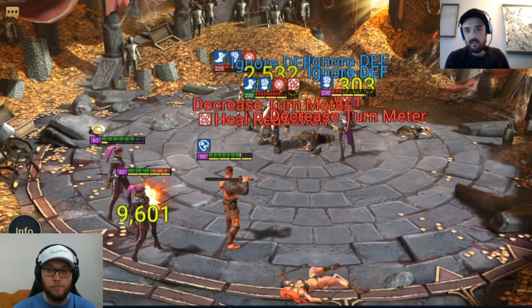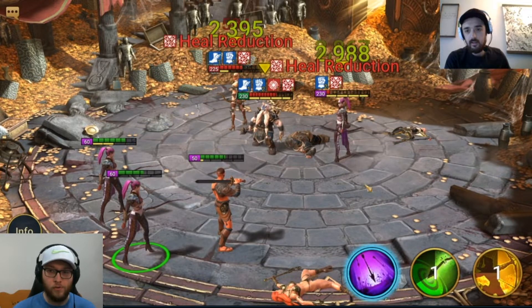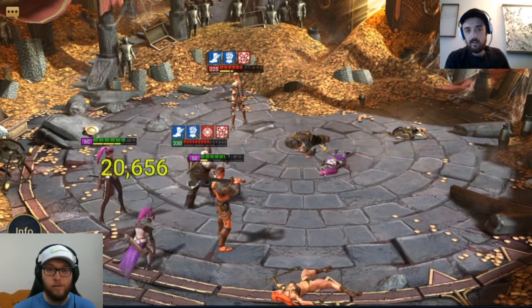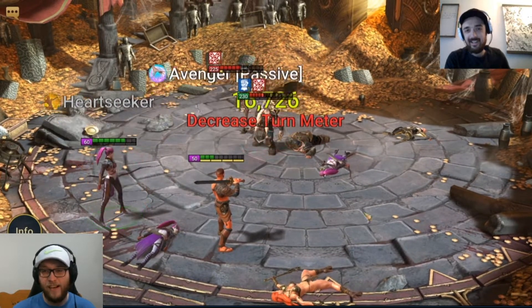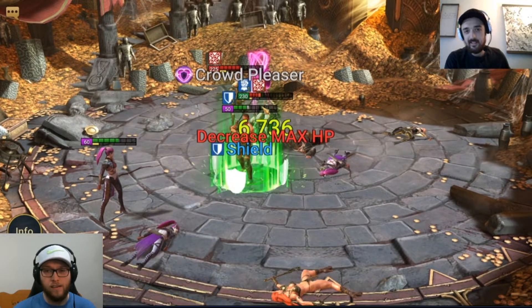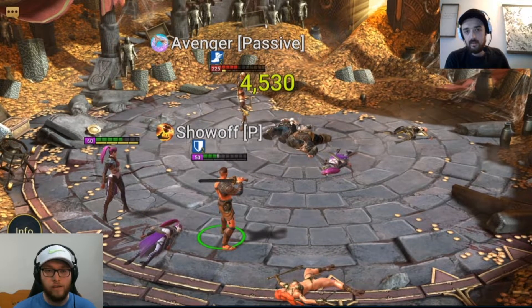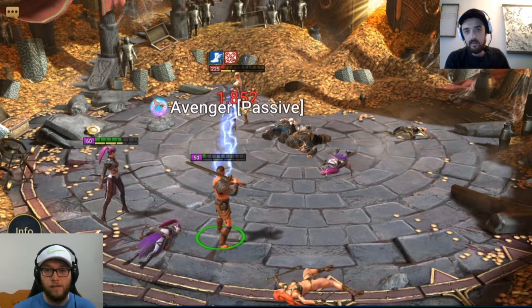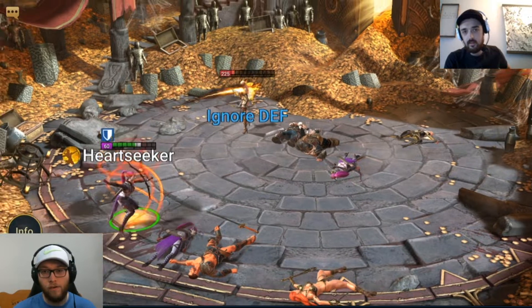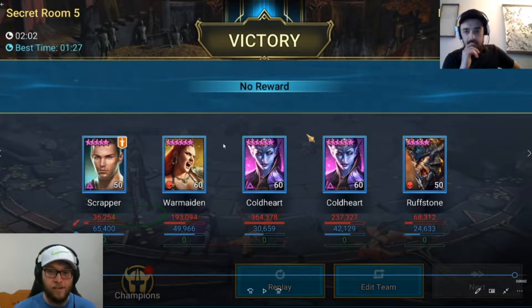There was a 29K hit on my War Maiden — yikes. Scrapper has around 47K HP so he won't be targeted, but he has no attack and no speed; he was basically there just for a Shield set. We slowly whittle them down. Hatchetslinger really slaps, but Coldheart is fast enough to get two turns, and we have Scrapper's A3 ready, so we were able to finish it.